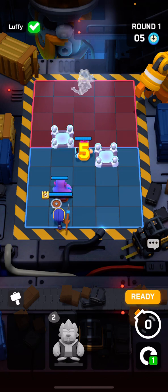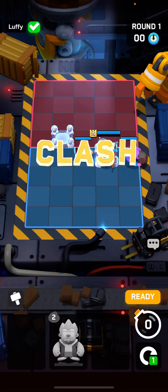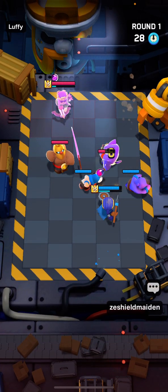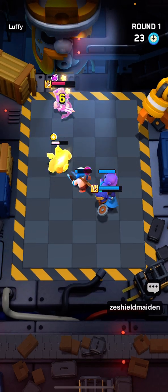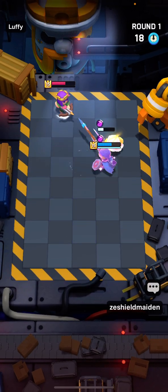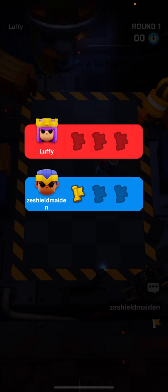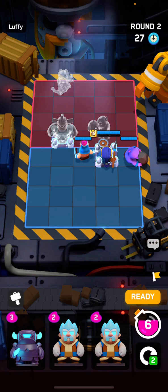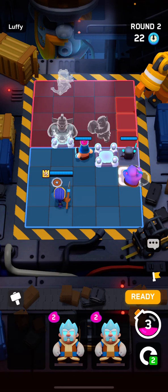Ideally we want to bait out — we want her to use her ability as soon as possible. Right there, he's gonna give it to us. Royal Champion should stun — oh my god, the Royal Champion-Bowler combo really did a number. This guy's playing Archer Queen in the back but very aggressive Bowler up front.